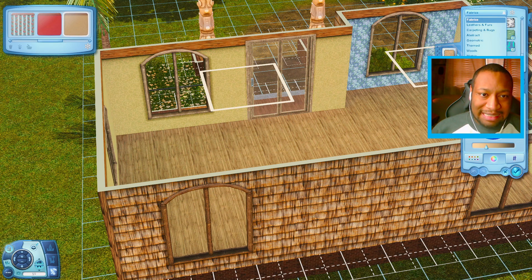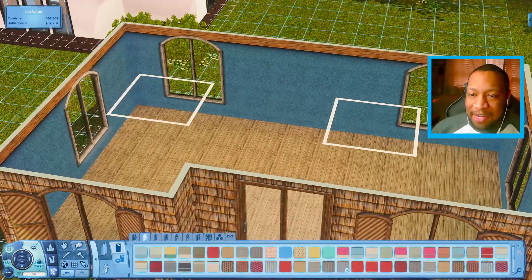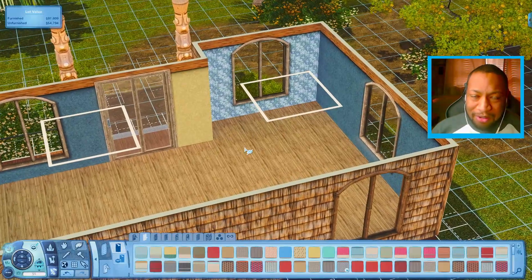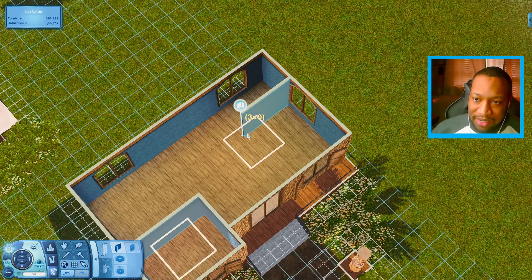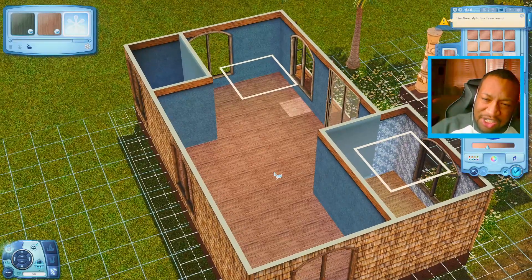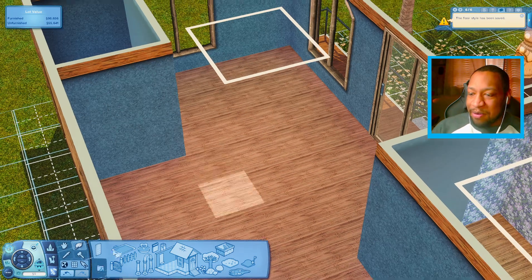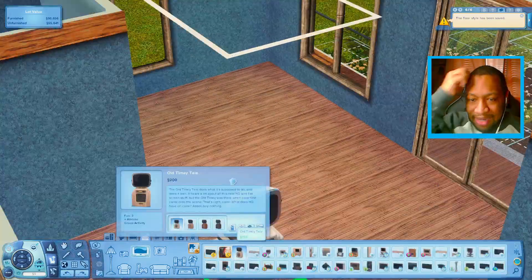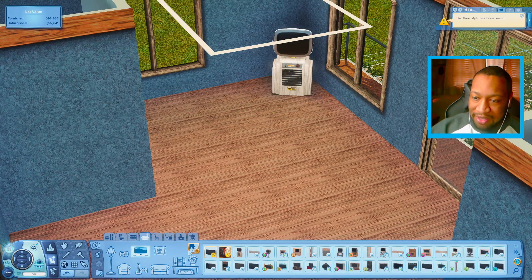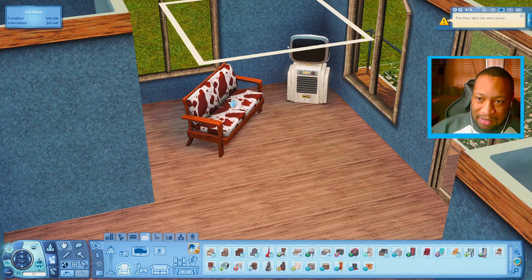I'm going to cover up all the parts I don't want to have an accent wall, then go back to the creative style tool and change it from fabrics to paints, going for a color like this instead. This way we'll still have like blue and it still looks nice. We'll also have this nice little feature wall. Let's figure out the living room — we'll have to use a combination of base game and Sunlit Tides. The TV doesn't have to be that big. There are no chairs that come with Sunlit Tides, so I'll use this love seat and matching chair, recoloring them to look a little bit more nautical.